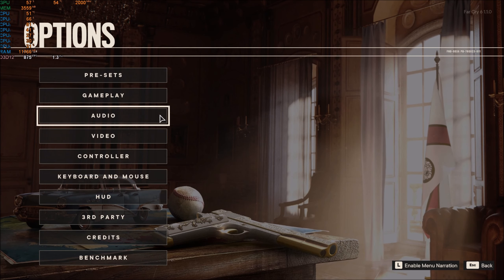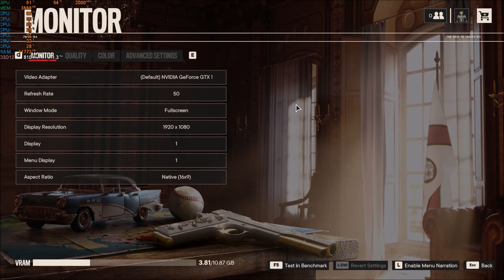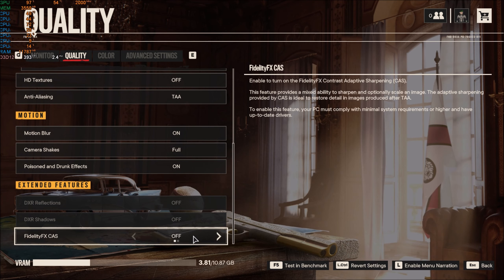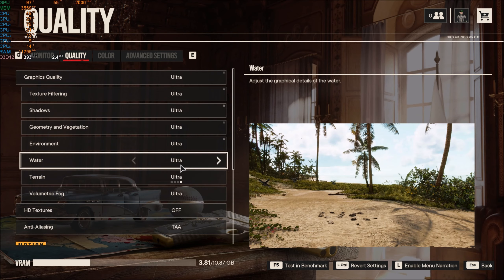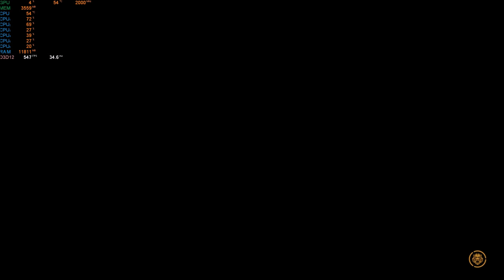Here we are with the ultra settings. Quality is ultra now — looks pretty good. Fidelity CAS is still off. DXR Reflections — I do believe this is going to kill the card, but we'll play around with that, I promise. So, ultra, full HD — let's go for the test.